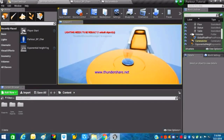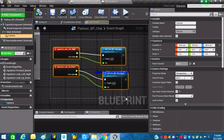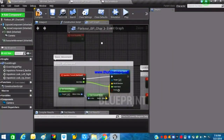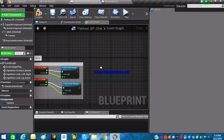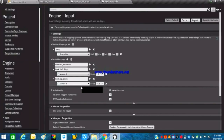Now we'll work on jump and double jump setup. First, create a comment box for the looking setup — right-click, create a comment box, rename it 'Looking_Setup'. Then get a reference to our 'Jump' action input, which we created earlier under Action Mappings.